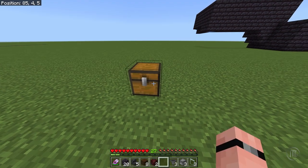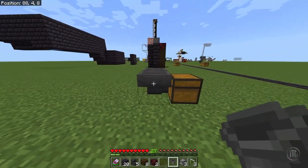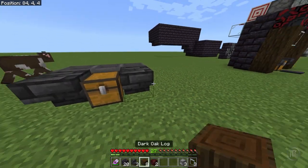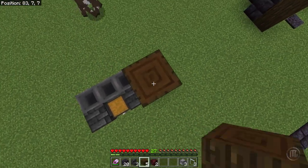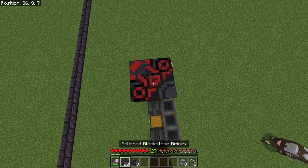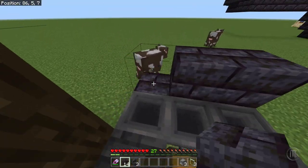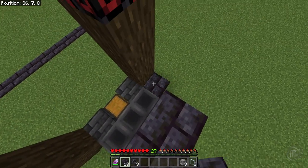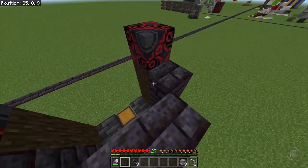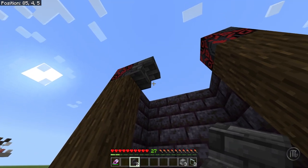So let's come out here with our chest right here, and then you're going to want to put your hoppers here. I'm building in creative mode right now. Then what I do is take a couple of stairs here — two, three, four — and then we're going to have this cased off. That should be one more set right there.